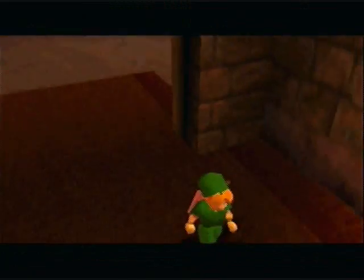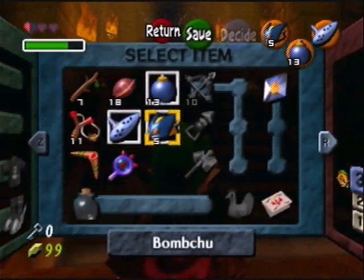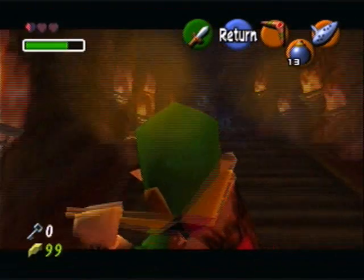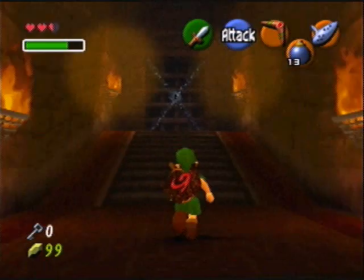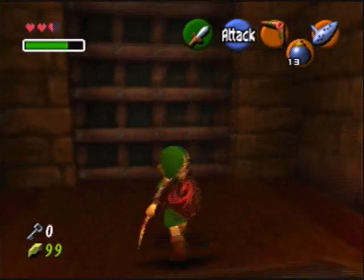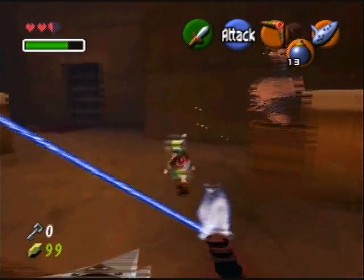I almost forgot that I have no health left. I honestly don't even trust these pots. Hey, thank you! Hey, thank you too. Hey, I don't have any keys. Hey, gold Skulltula — we don't need it. I don't need gold Skulltulas. Oh, I know what the point of this room is.